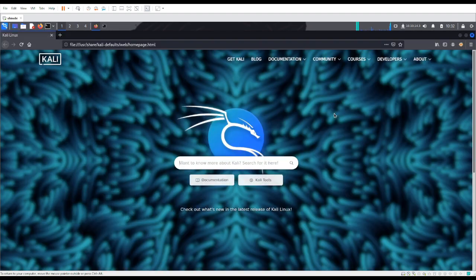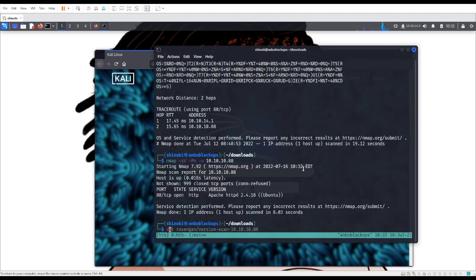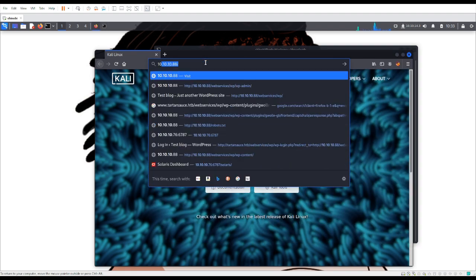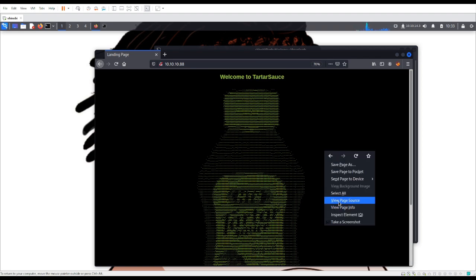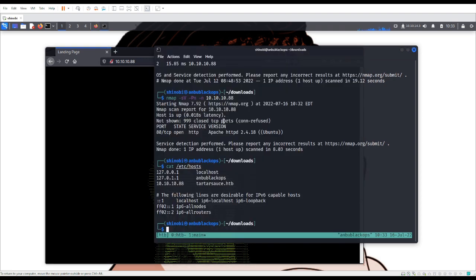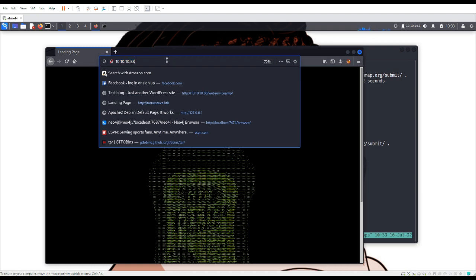Once we see port 80 is open, the next thing most people are going to do is check out what's being hosted on port 80. I have it in my hosts file as tartar sauce.htb, but for now we can just go to 10.10.10.88. It's just a picture of tartar sauce — the name of the box is Tartar Sauce. You can view the source code behind it, but there wasn't anything interesting I could see there. Port 80 being open lets us know there's some type of web service running on this box. Apache is running on this box and they're only hosting this tartar sauce picture.